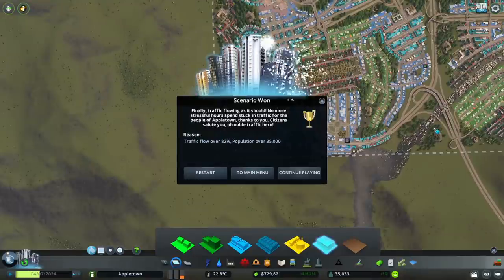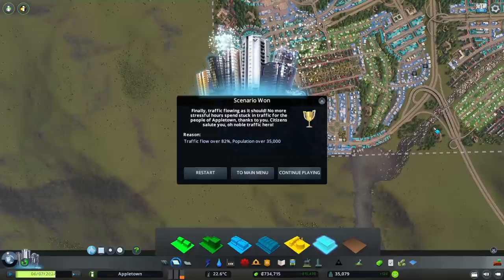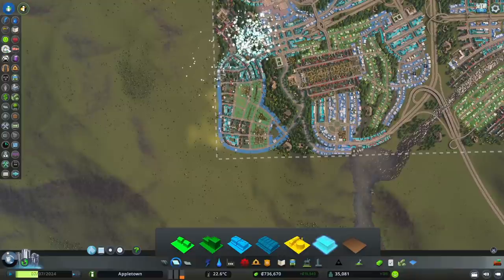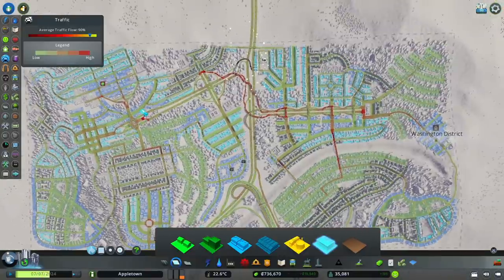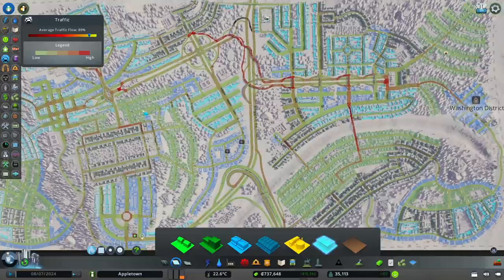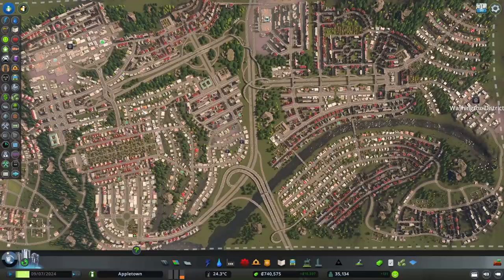And finally, we have won the traffic scenario with relative ease. Our updated traffic flow is at 89%, which is far beyond the required 82% to win. This was an awesome experience and I am glad to have been able to showcase that sometimes traffic can be remedied with just a few minor adjustments. This is Captain Obvious — thank you for watching, and I hope to see you again in the next video.